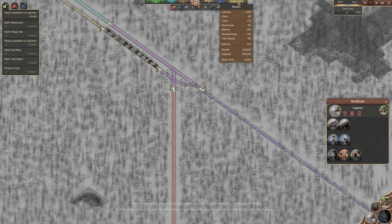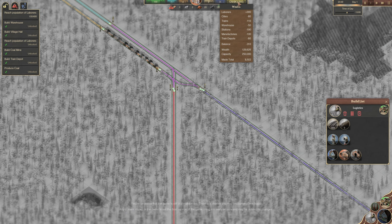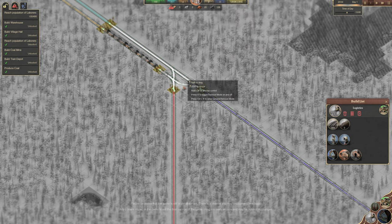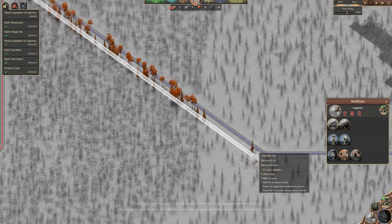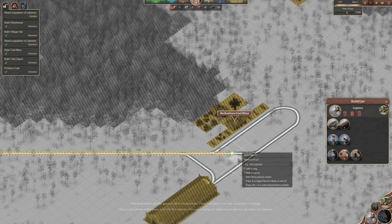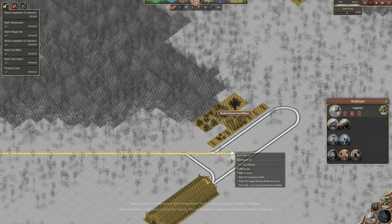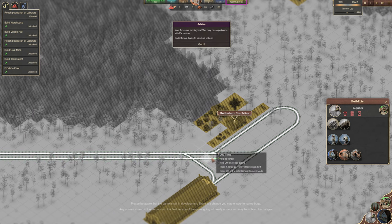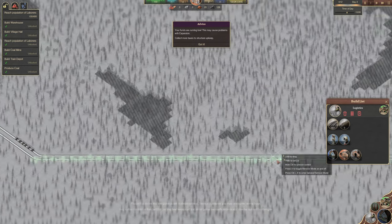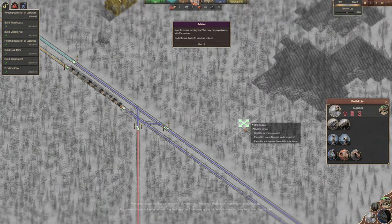While we've got a bit of cash - we've got cash in the top there. Wealth £130,000. Capacity £250,000. Can we only have £250,000? But what happens when we're better than that - does it just not let us earn any more money? That's a bit naff. Your funds are running low - this may cause a problem with expansion. That's no good.